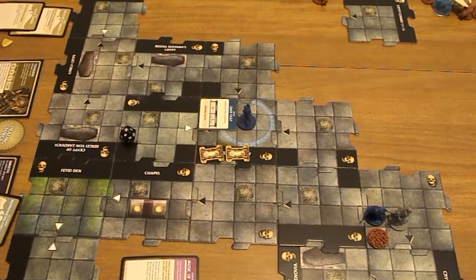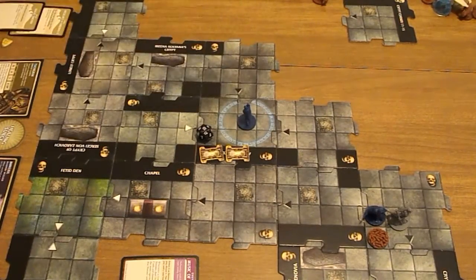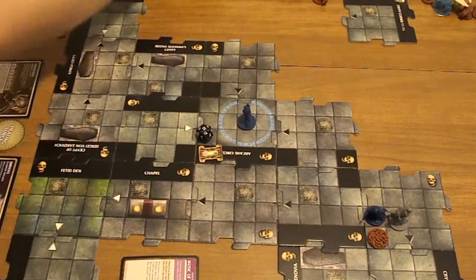It is now Emeril's turn, and I think what Emeril is going to do is try to disable this stupid trap. He rolls a 10 - nice! So the trap is gone. That was worth not attacking because that trap was killing me. So at the end of his hero phase, a time token goes away.